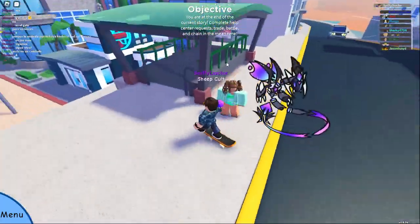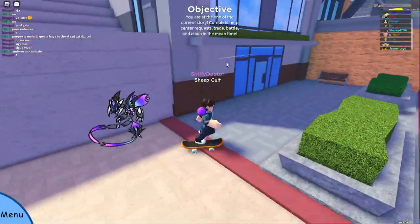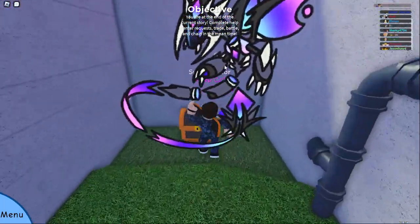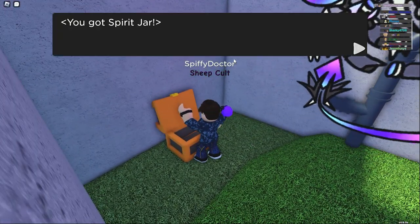So all you want to do is come down from the entrance, come down over here, make your way to the right. And over here is your first chest and this will give you a spirit jar.